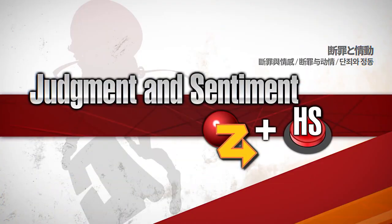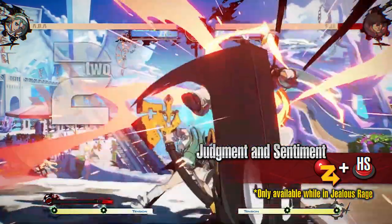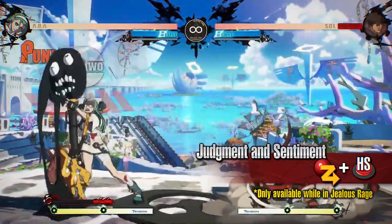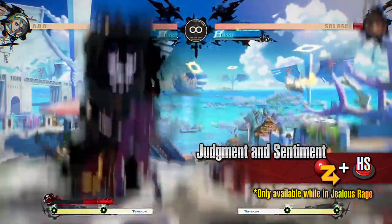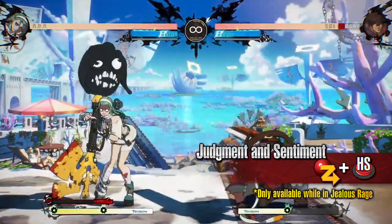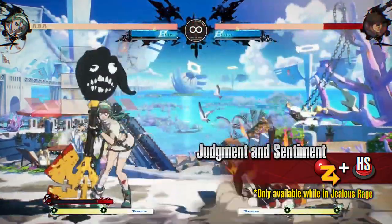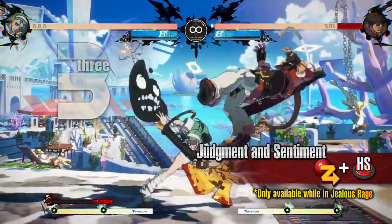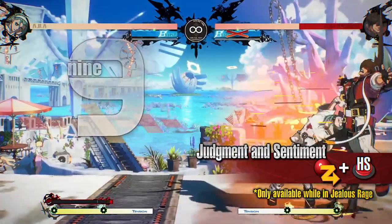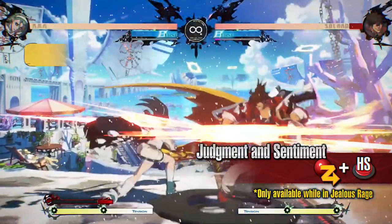Judgment and Sentiment — a powerful strike attack hitting twice in an area to the front, only available in Jealous Rage. This move can endure attacks from the opponent while attacking. On aerial hit, it launches the opponent high enough to land additional attacks, so you can go for big damage by working it into your combos. This move is especially useful as it leaves ABBA at an advantage even when blocked, meaning you can extend your pressure.